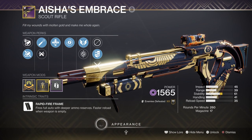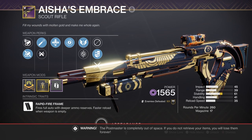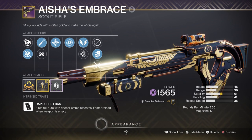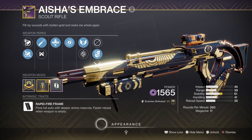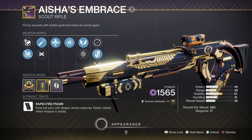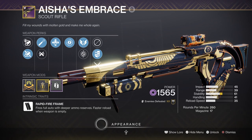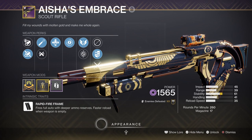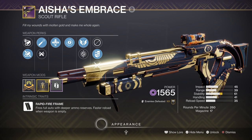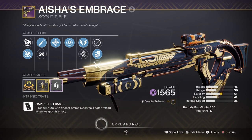For our secondary, we have Aisha's Embrace, a Trials weapon with Unrelenting and Vorpal Weapon. This roll is great as it not only lets you recover health after a number of kills, but also changes the rate of fire after a kill, increasing damage for a few seconds. While a slower fire rate means more shots, this actually makes the weapon much better at taking out rank-and-file enemies in a few shots — having your crits go from 1,900 to 2,469, around a 26% damage increase, is very useful against red bars. You can try to get a version with Vorpal instead for even better performance against majors and bosses.